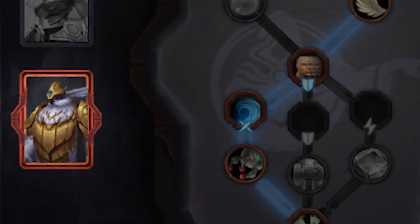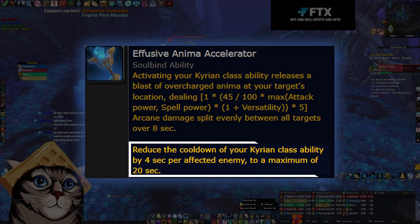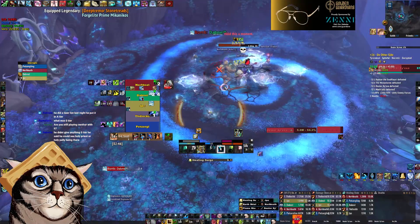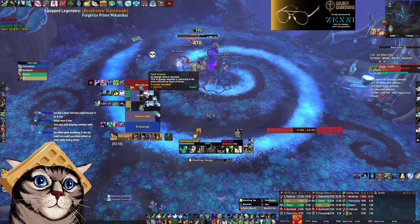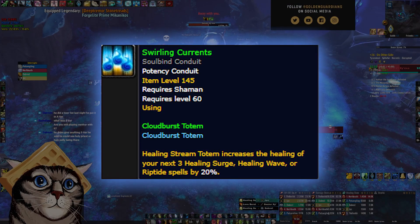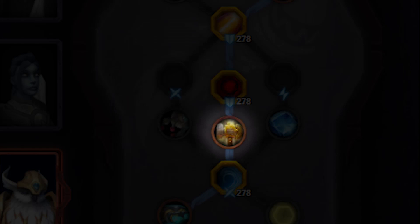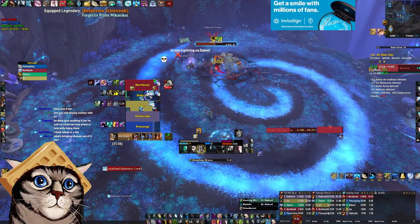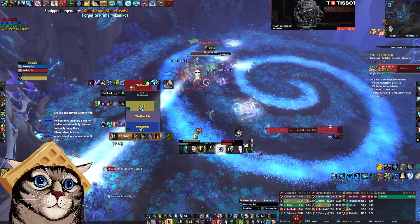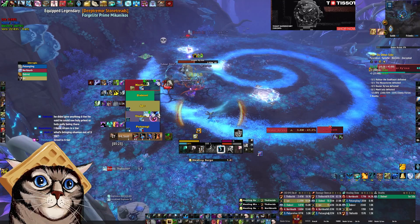The Soulbind tree I would use is Mechanicos. This tree gives you some free damage from a few of the nodes, as well as a big cooldown reduction on your Vesper if used near multiple enemies. Keep in mind this CDR triggers right where you place the Vesper, so you may want to drop it in a big cluster of mobs first and then reposition it later. The potency conduits I use are Swirling Currents and Elysian Dirge. Swirling Currents buffs your single target healing, and the Vesper conduit adds extremely valuable single target damage. I gave up my third potency for Hammer of Genesis since none of the other potency conduits for Shaman are that strong. I like Totemic Surge as a finesse conduit for a little extra CDR on totems for mob control.